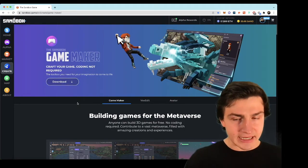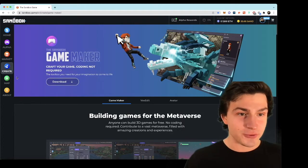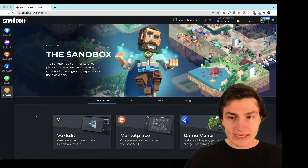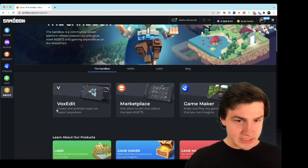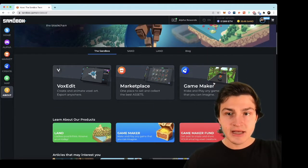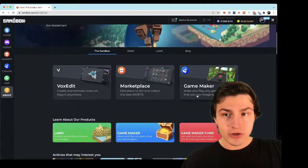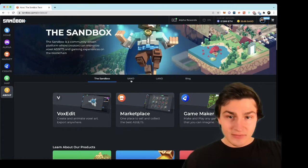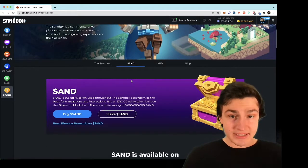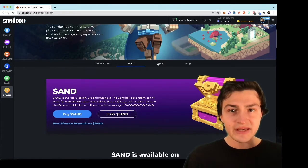Before we go into create and look at the game maker and VoxEdit, which are super exciting tools, let's talk a little bit more about The Sandbox. Basically, how it works is you make 3D stuff in what's called VoxEdit, you sell it on a marketplace, and then you use digital stuff that you either buy or make in the no-code game maker. There's an in-game currency — think about Robux — but it's actually a cryptocurrency token called SAND, and that's the currency of everything here.